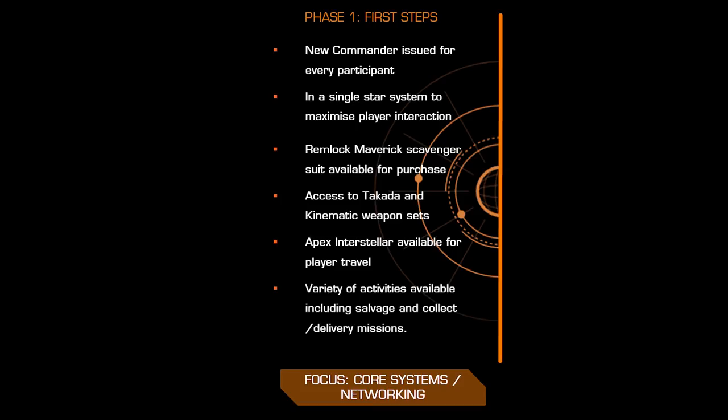According to Frontier's release on the Alpha, phase 1 is designed to test their core gameplay systems and networking. Keeping everyone in one star system will mean, in their words, they'll be able to maximise player interaction. If it works as intended, you're going to be seeing a lot of taxis and a lot of commanders running about completing missions.